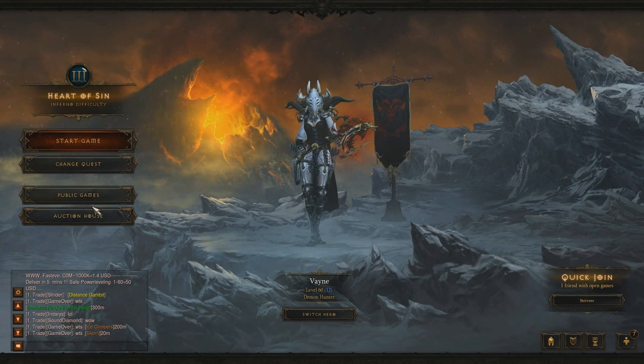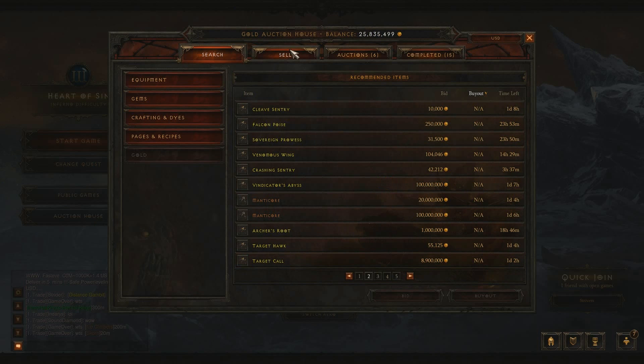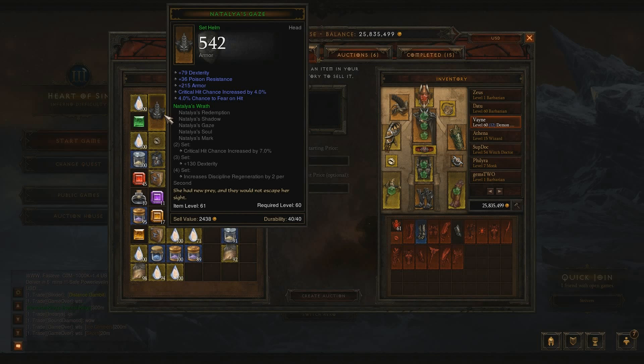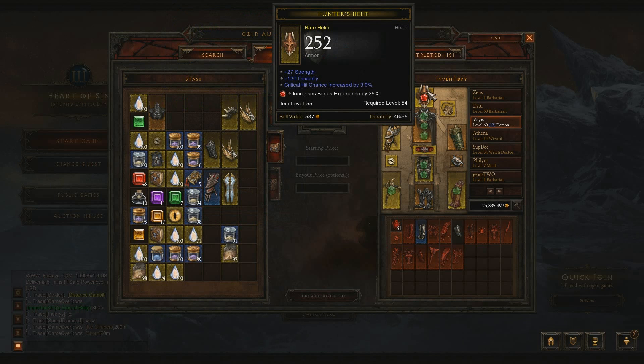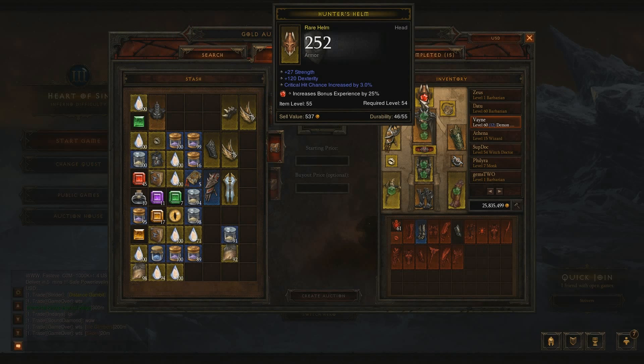Let's go ahead and go to the Auction House real quickly. Let's hit the sell tab — I'll show you my helmet. You definitely want a socket in your helmet with that 25 bonus experience. It is going to help you a lot. It doesn't matter if you have a better helmet; Natalia's Gate is much better than the Hunter's Helm, but Natalia's Gate does not have a socket. You're definitely going to need that 25% or more experience gain in your helmet.